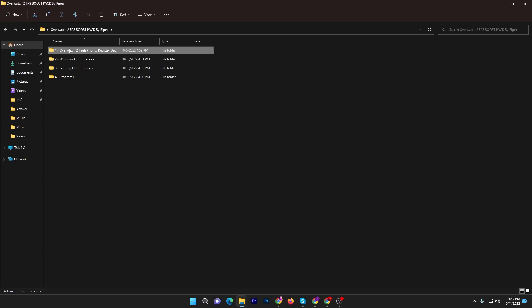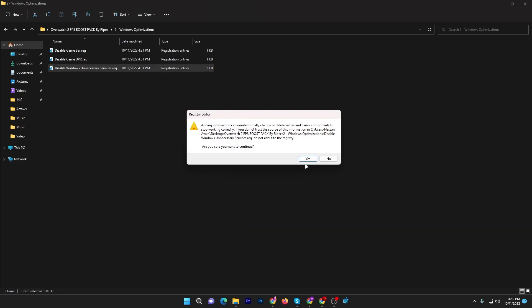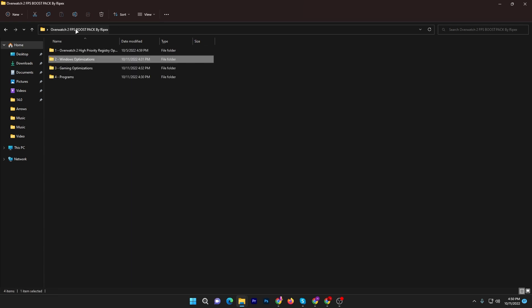Open the second folder, which is Windows Optimization. Double-tap and you will find: Disable Game Bar, Disable Game DVR, and Disable Windows Unnecessary Services — these are the most important registry files. Double-tap and simply install each registry file on your PC. Installation is really simple. I suggest you create a restore point before doing any of these settings in case you want to revert them.